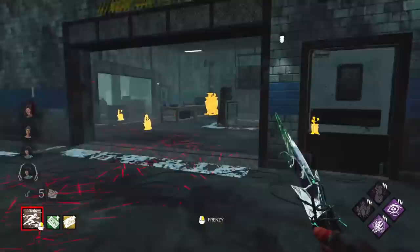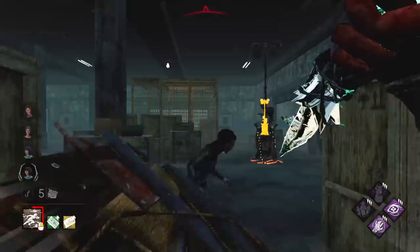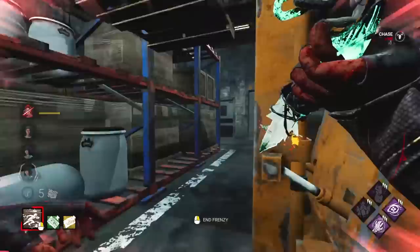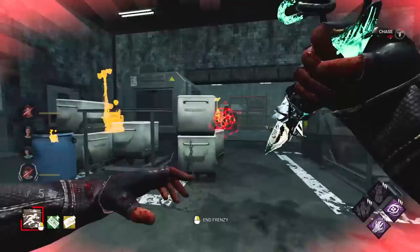It looks like they ran away — they're running really far. They just ran to this gen and pointed at me. That's two people. I'm going to mindgame, get the free injury maybe. Drop it. We'll take that free hit. I don't know why she vaulted towards me. I had another right here. We're nice and fast — we catch her. And the third.